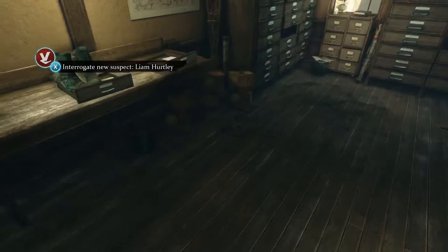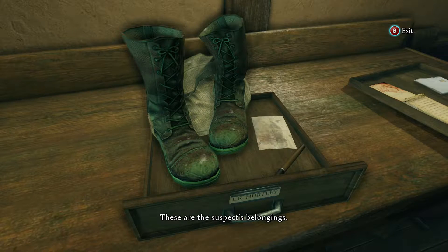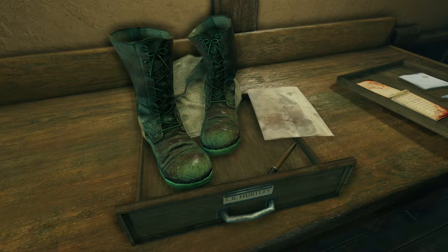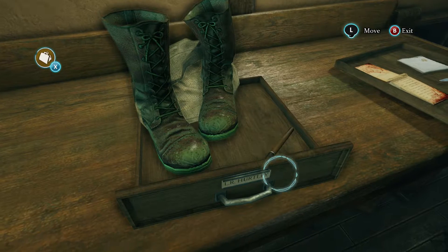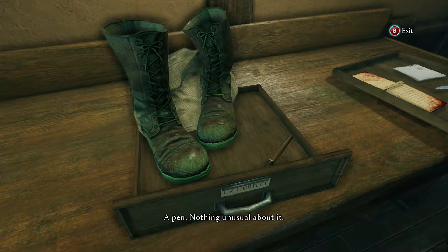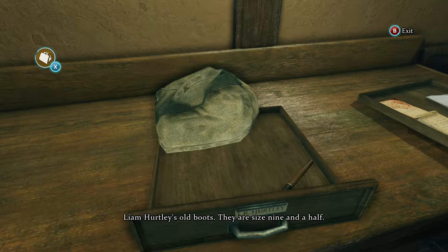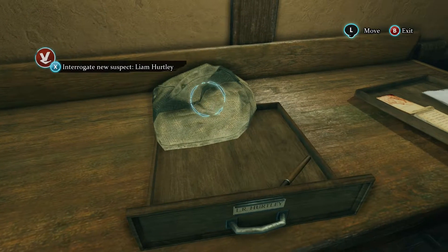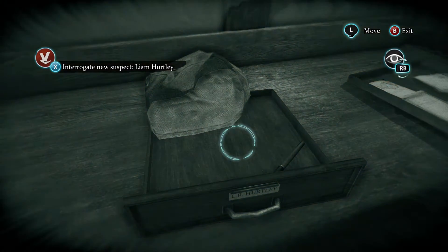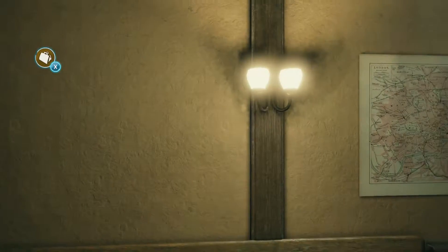They want to be better than me, but I am the greatest. Look — it's the boots. Hurtley's belonging, suspect's belongings. Fresh stains — they can be removed with the proper chemicals. Nothing unusual about it. And then what about these — Liam Hurtley's old boots? They're a size nine and a half. I think we're getting closer to solving this murder.